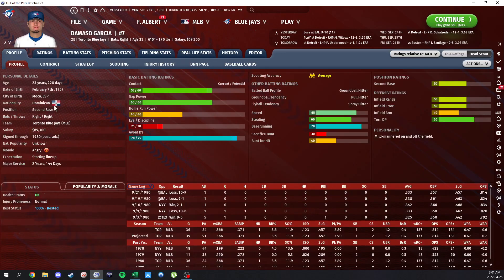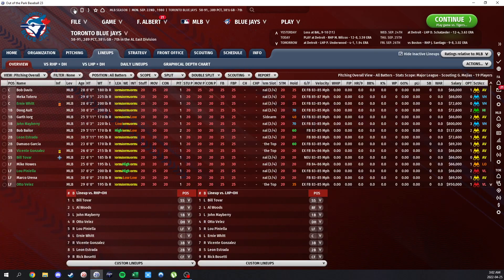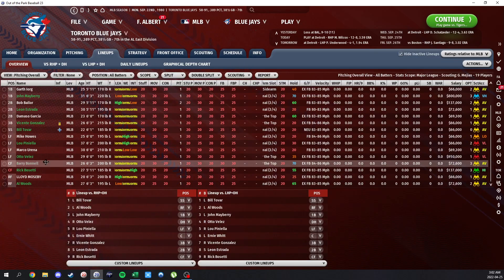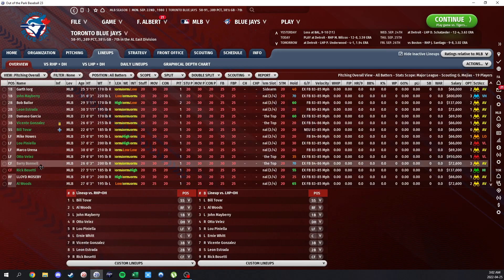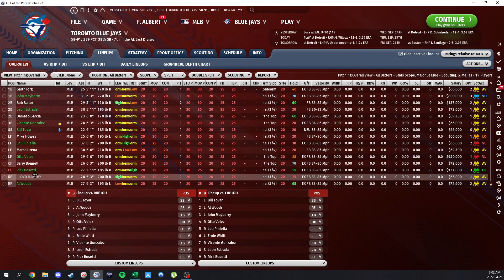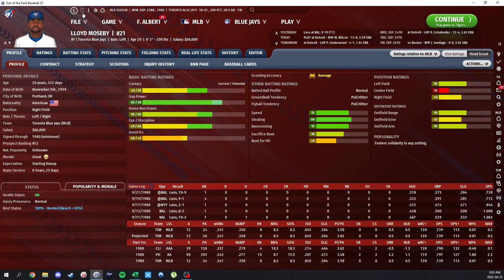Garcia here has got a nice bat. He doesn't have much power, eye, or defense, but he's a pretty solid runner with some pretty high contact skills, so he should be a pretty high batting average guy who can give you some offense. Out in the outfield is a fun spot — we've got Al Woods in right field, who has a big bat with big time contact and some nice power. He's a nice athletic outfielder. Lloyd Molesby is one of our top prospects and was a really good player for the Jays in the early 80s, with nice ratings right across the board.